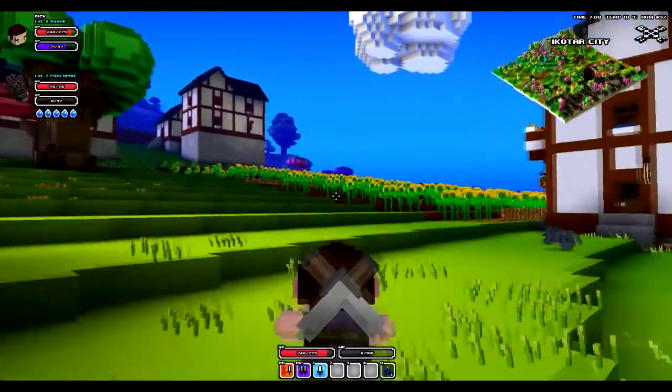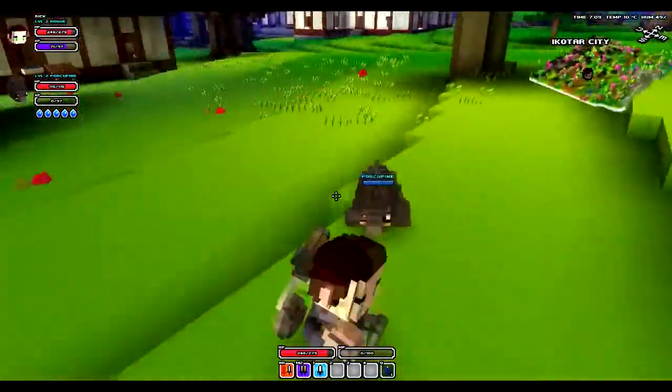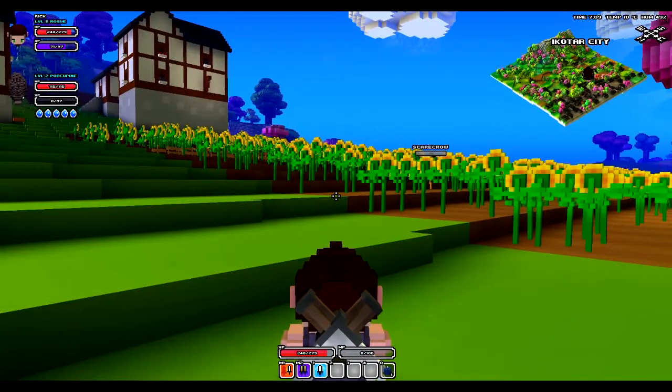Hello friends, my name is Chris and welcome back to another Cube World video. So we have a new addition to the family. Take a look at my beautiful porcupine. You might ask how I got it — how do you go to a desert?